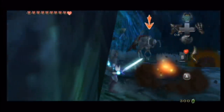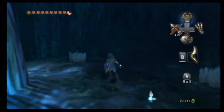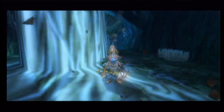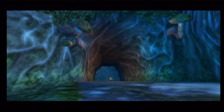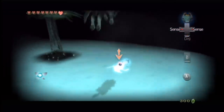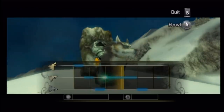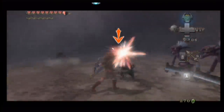Twilight Princess does include some new elements — even though the wolf form is lacking, the items are generally good additions, there are plenty of good long dungeons, and the quality is consistent throughout. The problem is it never felt like it was allowed to be its own game. It seems very consciously designed to appeal to people who consider Ocarina the pinnacle of the series, even at the expense of the Twilight Realm and wolf sections, which feel incredibly underdeveloped. The side quests are also pretty lacking — two main collect-a-thons in Poe Souls and Insects, and the Cave of Ordeals is the most substantial extra content.